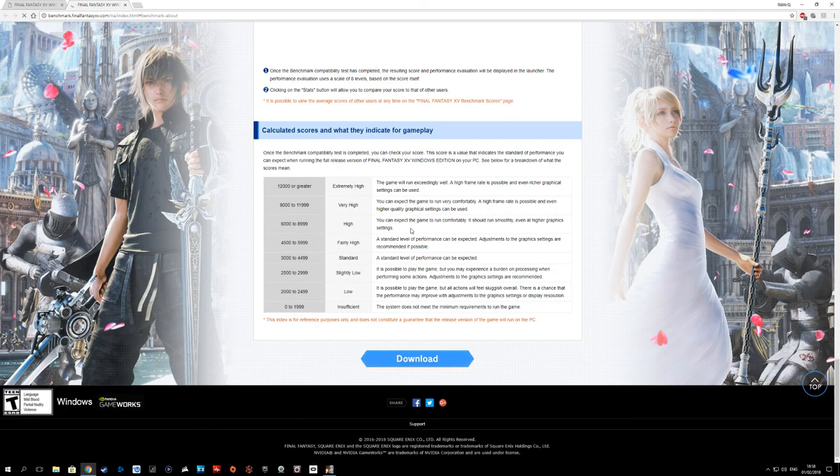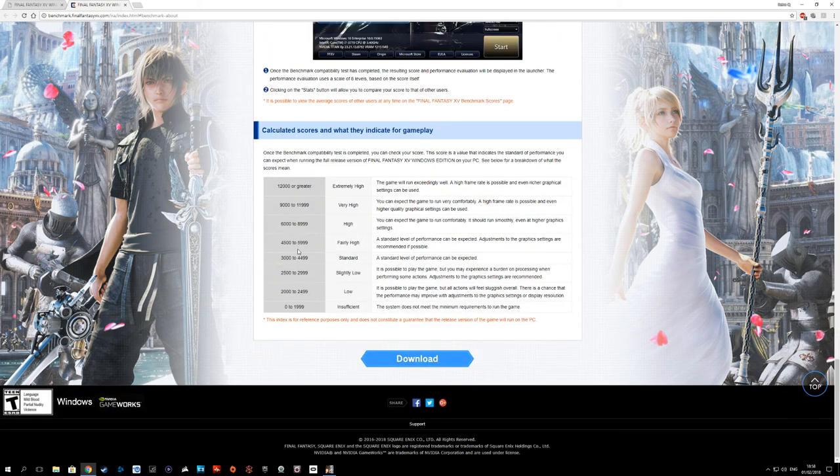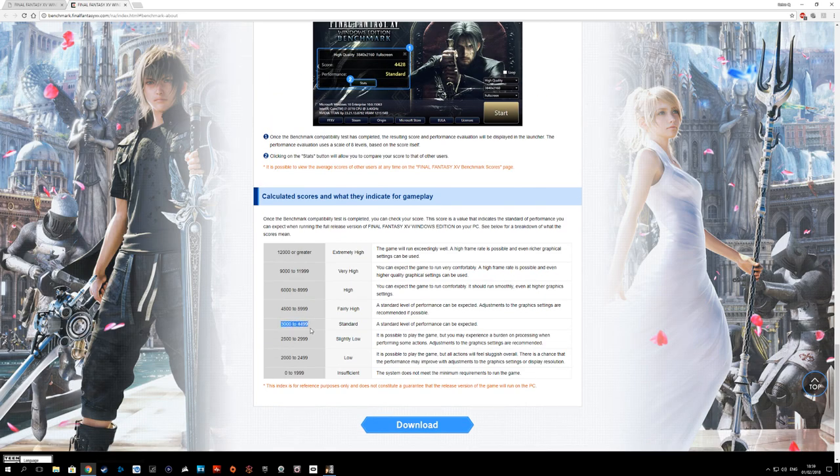I originally played it on a PS4 Pro and stopped because the frame rate was just too bad — I played it in the light mode trying to hit 60 frames per second. When you run the high frame rate mode, some of the animations have been sped up to fit 60 frames per second and something is wrong — I feel exactly that. The 1050 Ti scores 3908 at 1080p standard and it says 3,000 to 4,500 is standard level of performance can be expected. So once you pick the proper quality settings you should be good to go.